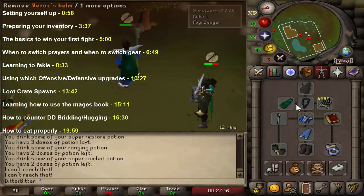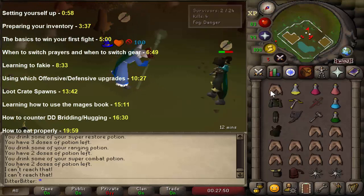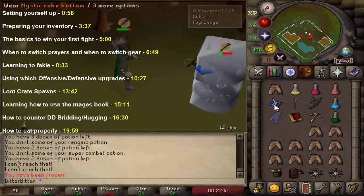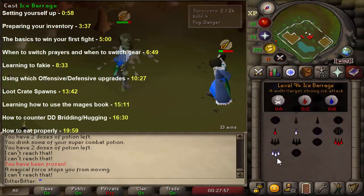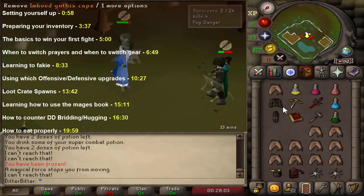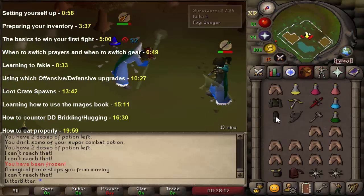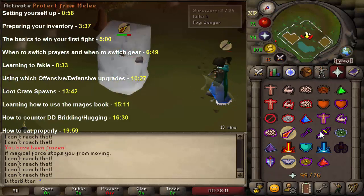Hey guys and welcome to the beginner's guide on how to win the newly reworked Last Man Standing games or just improve your tribrid game. I'm going to try and make this as noob-friendly as possible so even somebody who's never PK'd before can hopefully get into it and start having fun. If you're more of an advanced triber this video probably isn't for you, but you can still watch it and give tips to other people in the comments section.